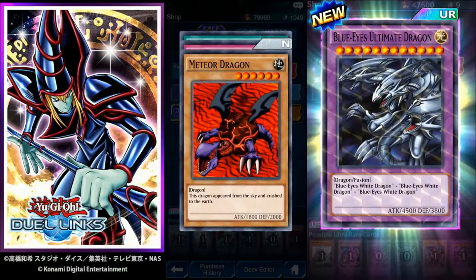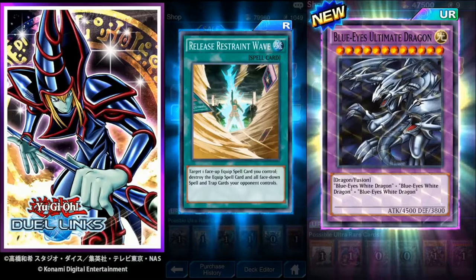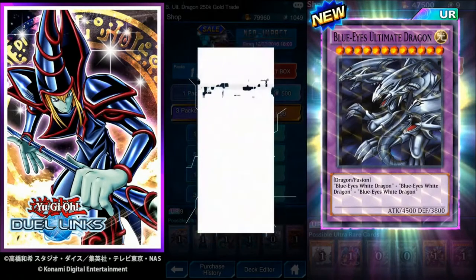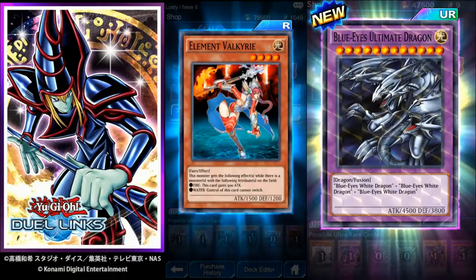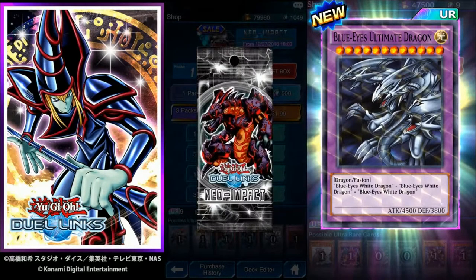Nothing too grand yet. Got Meteor Dragon, Painful Escape, and Release Restraint Wave — target one face-up equip card you control, destroy it and all face-down spell and trap cards your opponent controls. Pretty cool. No Shimmer, nothing too good. Kick Fire. Element Valkyrie — gains 500 attack if you have a fire monster, and control of this card can't be switched if there's a water monster. 2,000 attack pretty easily for a four star.